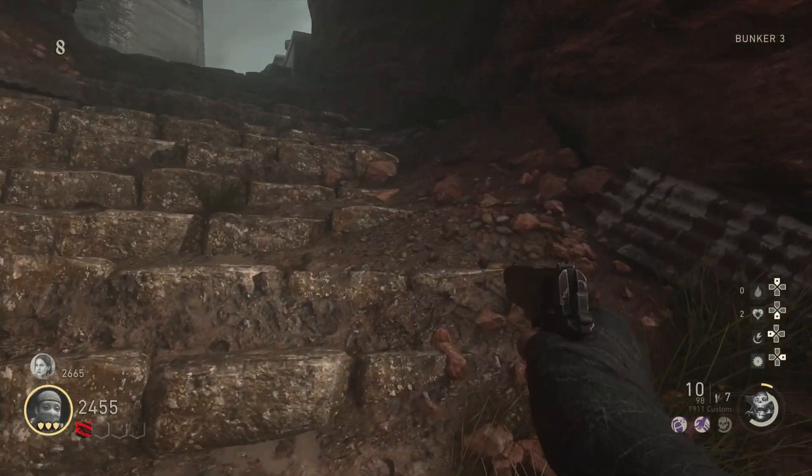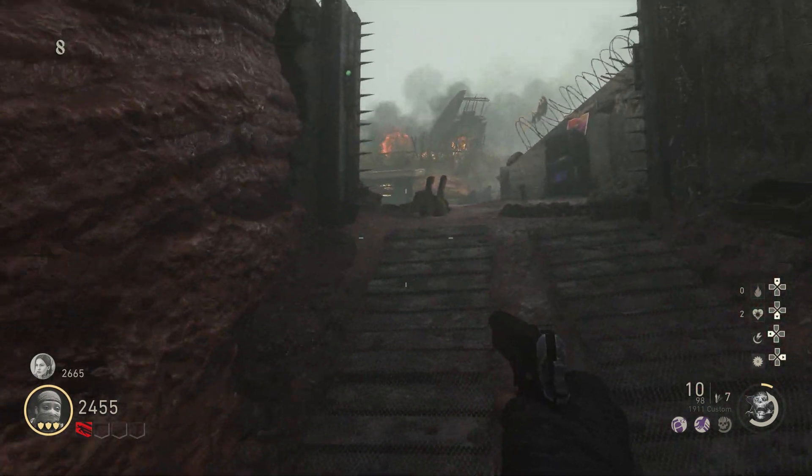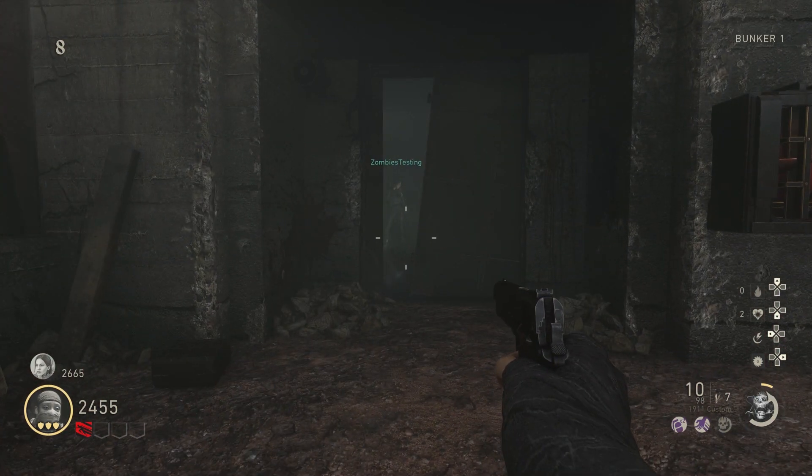Hey guys, I'm going to show you a really easy glitch that was just found on the Darker Shore for World War II Zombies. Sledgehammer has been on top of it with patching glitches for this map, and there hasn't been a whole lot of after-patches found that are out of the map, but there is one right here by the Pack-a-Punch.